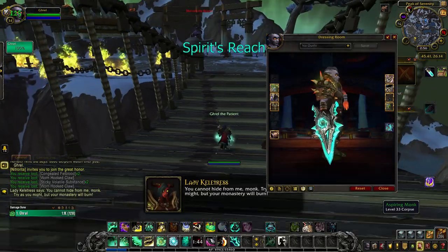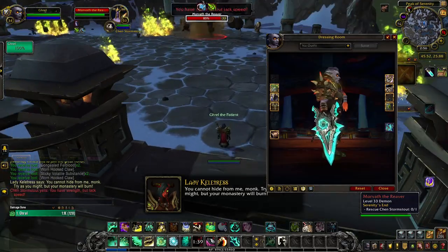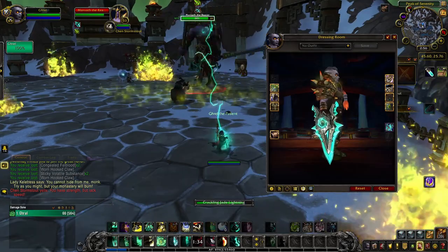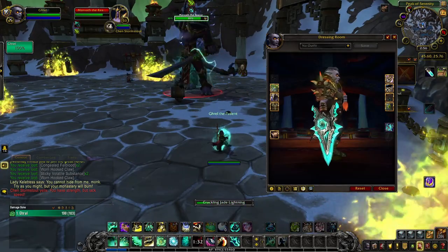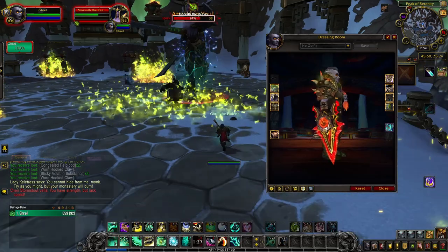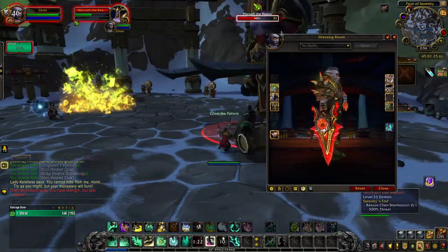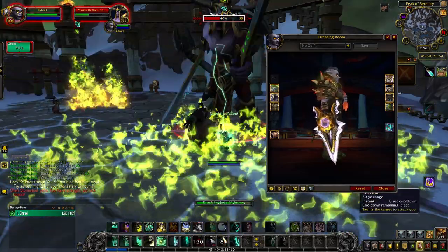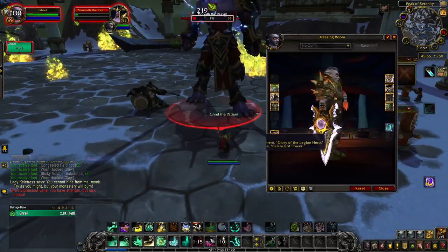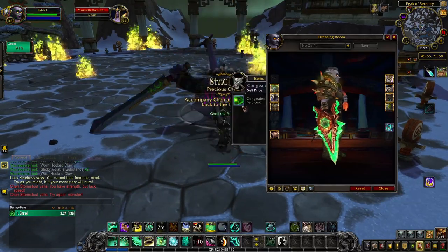Spirits Reach makes Fists of the Heavens look more like blades, and the appearance is associated with the Balance of Power questline. When you get the achievement Improving on History at the end of Balance of Power, you unlock the base turquoise tint of Spirits Reach. After that, you can unlock the red tint by killing eight world bosses in the Broken Isles for the Unleashed Monstrosities achievement. The pale purple tint is a reward for completing a 15+ Mythic Keystone dungeon in the current season, and the green tint is unlocked once you complete the achievement Glory of the Legion Hero.